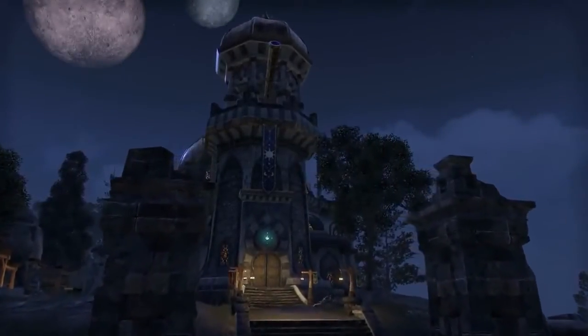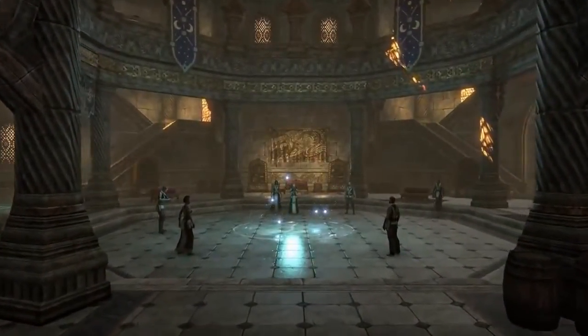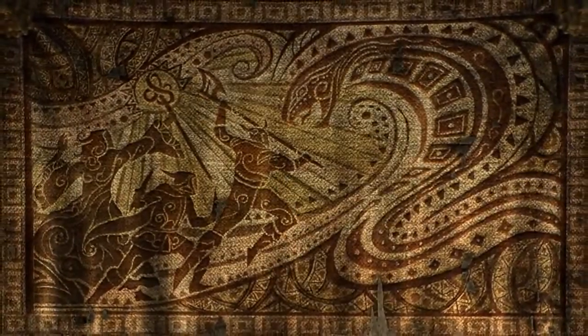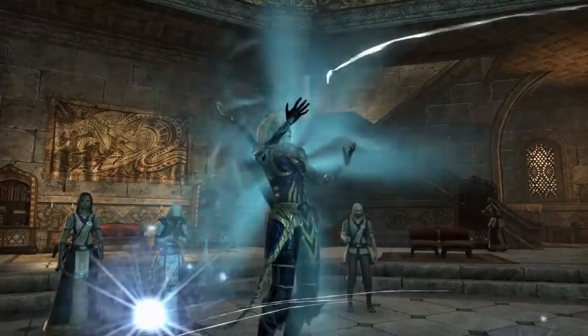When you first enter Craglorn, there's going to be a mystery that's set up. The constellations are missing from the sky, and you're going to hear rumor of these beings called Celestials — they are the Warrior, the Mage, the Serpent, and the Thief. How they're impacting Craglorn and what's going on is going to be what your group discovers.